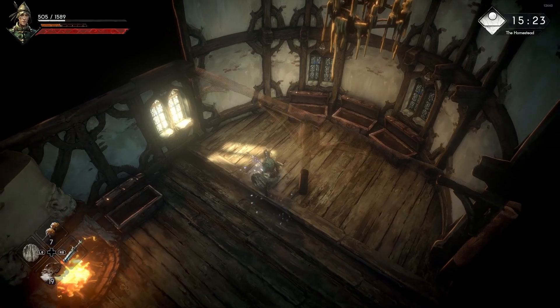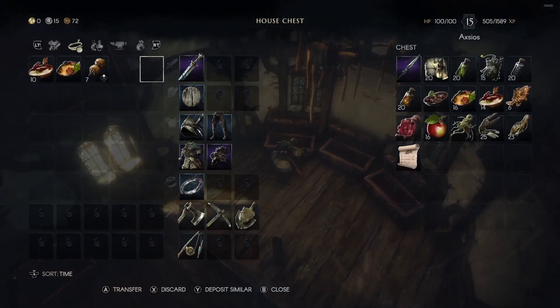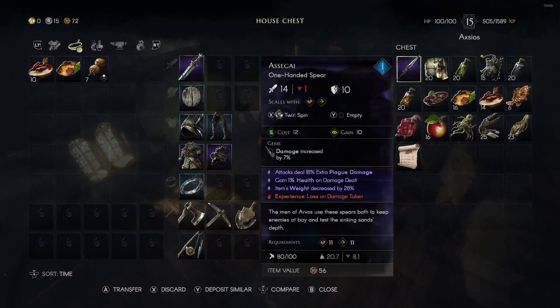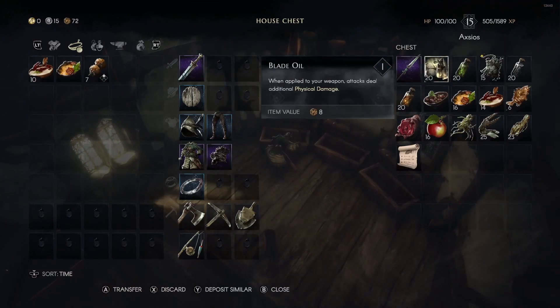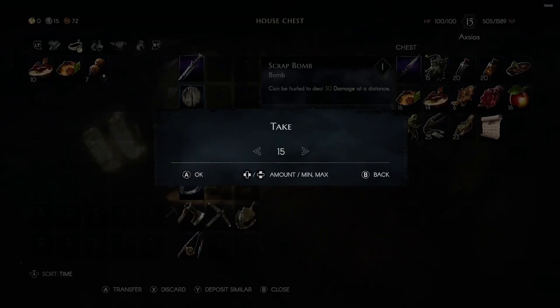We've got some pretty good stuff going on here. I'm going to open my chest here, and all this top stuff we're bringing, except for the spear - we don't need that. We're going to be using blade oil, stamina, and scrap bombs, which are going to be super helpful.